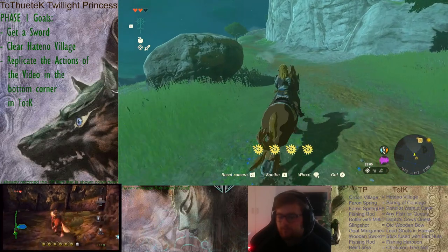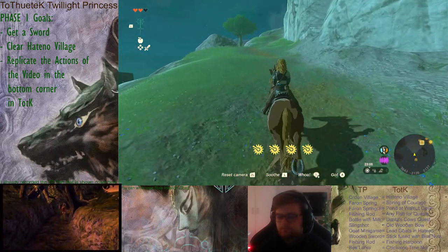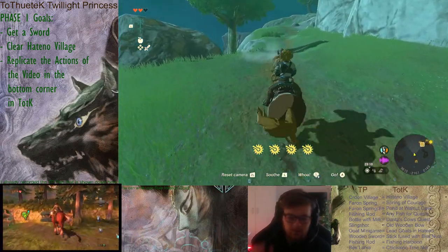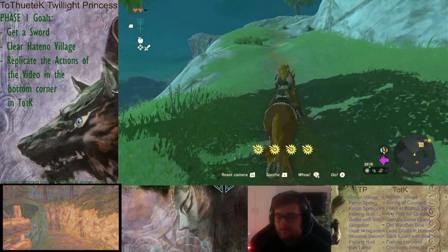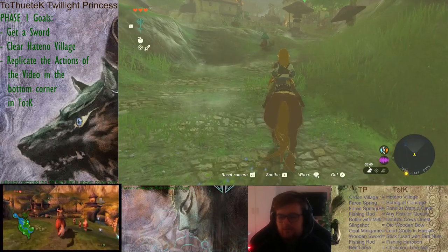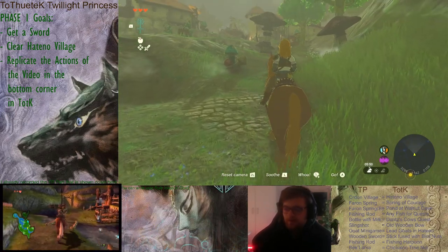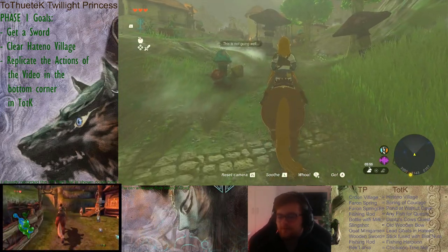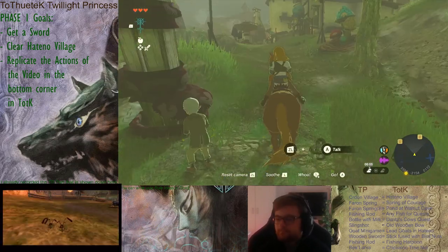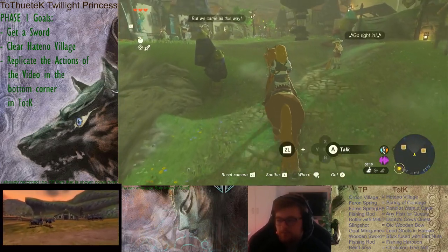By my rules — you can write in the comments if you'd like to see any other rules or if you have any other ideas. Ferran Spring B is the Pond of the Walnut Cave, because the Spring of Courage doesn't have a cave next to it, so I used this pond. The goat minigame is the equivalent of running against the goats in Tears of the Kingdom.